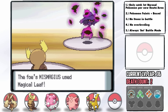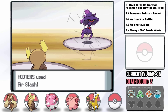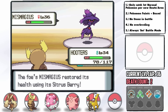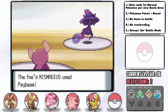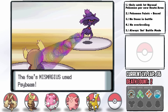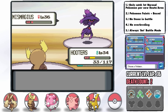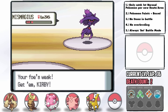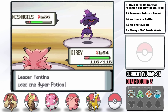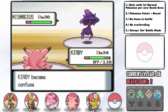I switch into Noctowl and we resist the incoming Magical Leaf. It goes for Psybeam since it outspeeds us and we get an Air Slash off, but it doesn't do a whole lot and its Citrus Berry brings it above half. The next Psybeam brings us to about half health and Air Slash does another chunk of damage. We're getting really close but it's not quite enough and Noctowl is too low to keep in, so I switch into Kirby — and Fantina Hyper Potions Mismagius.